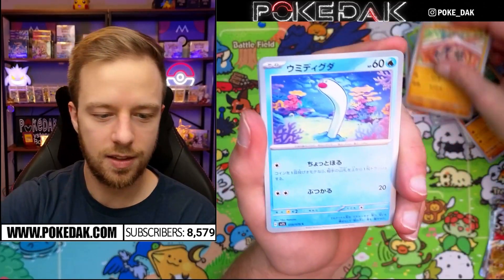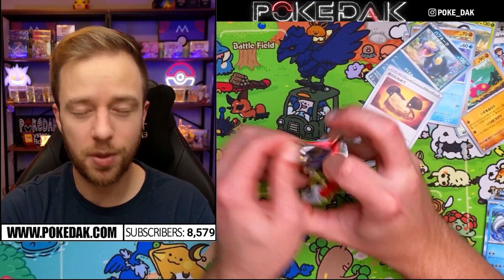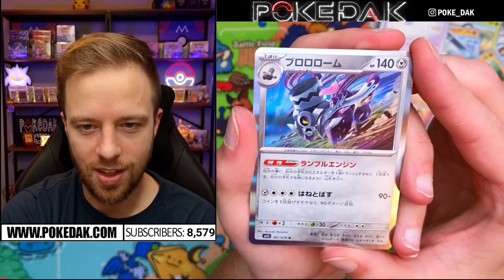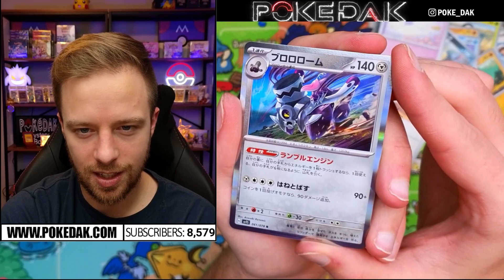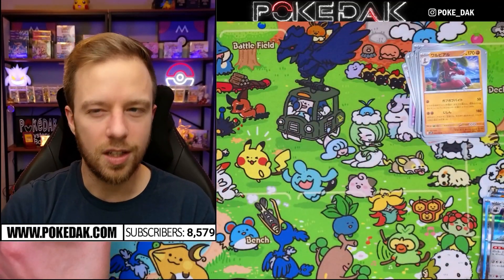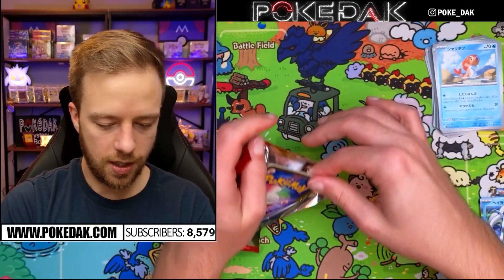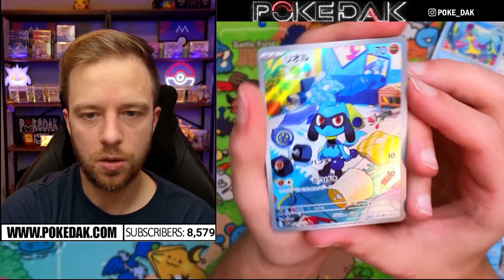I'm getting these boxes about four or five days after the official release in Japan, so I'm definitely not the first person to cover this, but it is still really fun to open up these sets and see the new Pokémon. Some of these new ones I really can't tell what's happening — I'll start to like them more once I see them a lot more. Do you guys have a favorite new Gen 9 Pokémon? The Arcanine and the Gyarados in each set are the Terastal versions.